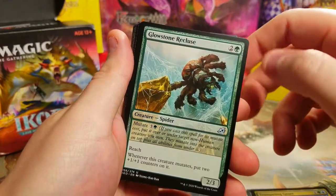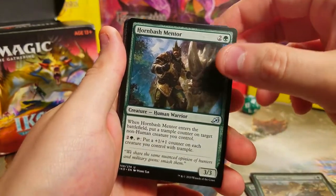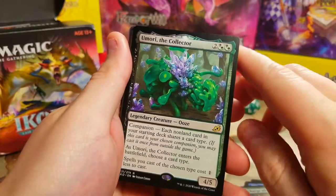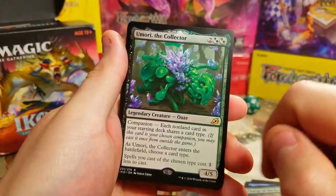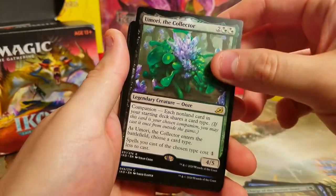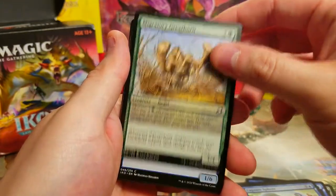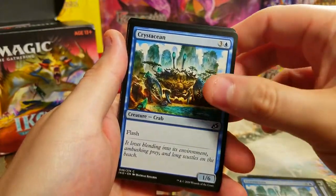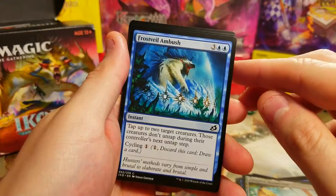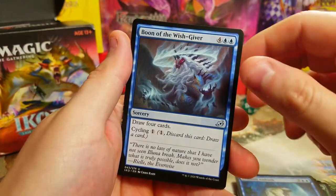We're playing blue-green Simic colors with a splash of black to get Brokos in there. Cards include Crystalline Giants, Trumpeting Gnar, Recluse Mentor, Fertilid, Lead the Stampede to dig for creatures, Mentor Frost Link — a very good card — Charger, Forever Beast, some removal. Umori not as a companion but as a base card to reduce costs by one — we'd probably pick elemental or beast. Two Capture Spheres for removal, Great Horn, two Crustaceans that can block for days with flash, Adaptive Shimmer, Frost Veil Ambush, and Boon of the Wish Giver for late-game card draw.